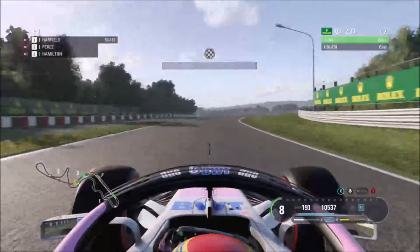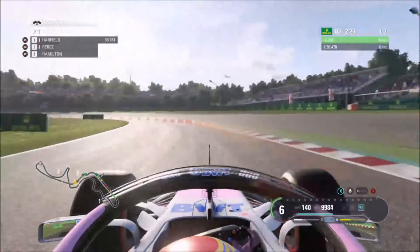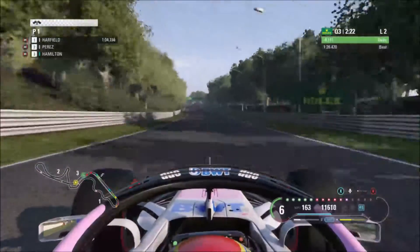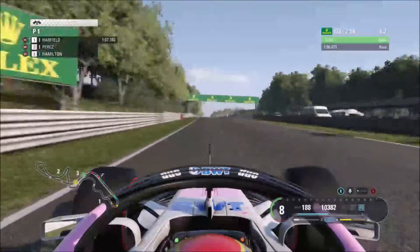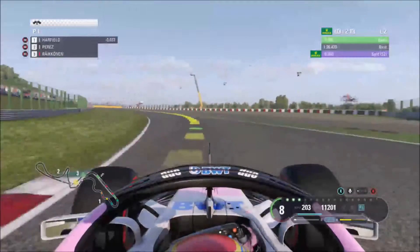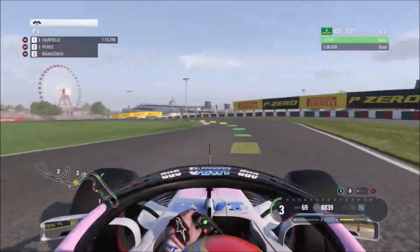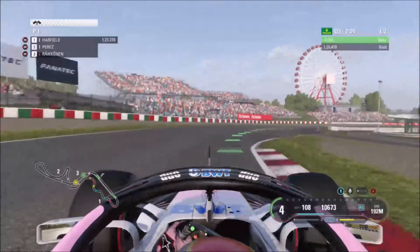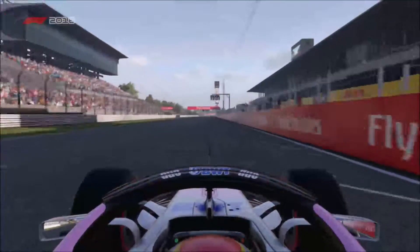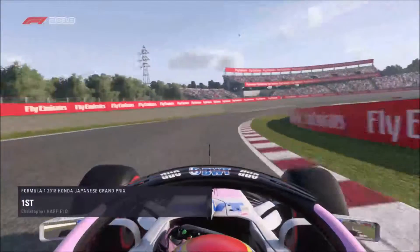Perez has set his lap time, so we're guaranteed first place — we're definitely on pole. We improve no matter what; I just like seeing how much I can push this car. We clip the curb on the exit through the chicane and the car goes a little sideways, but we are guaranteed pole position for the Japanese Grand Prix. What a fantastic drive — and I think that's our third pole, after Russia.